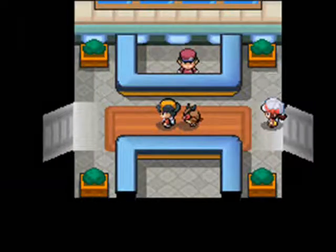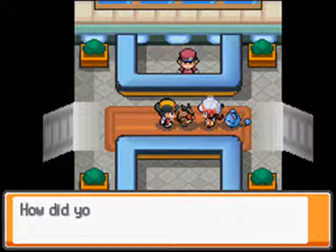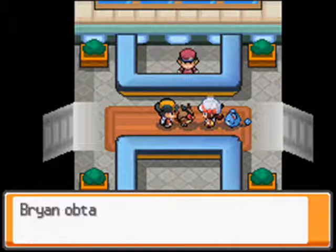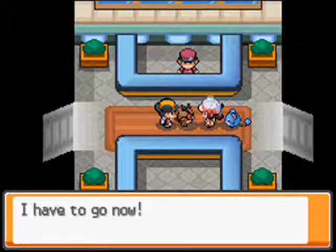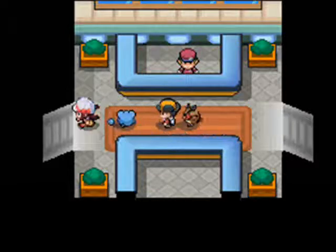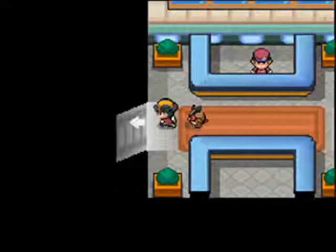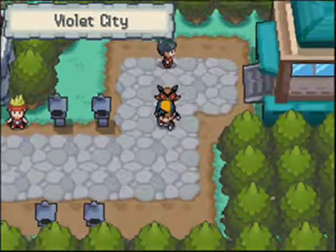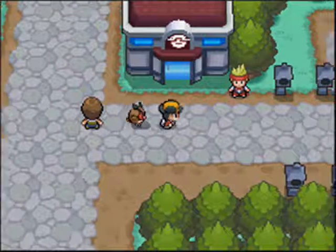Right here Lyra comes out and says 'I knew it was you! Hold on, I have something for you!' — and she gives you a VS Recorder. This is used for recording battles, so if you didn't want to post it on YouTube right away you can record it first, making it easier to capture your battles.